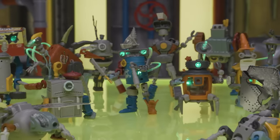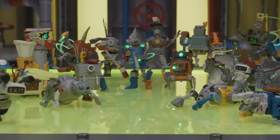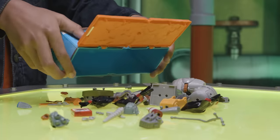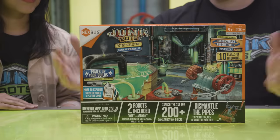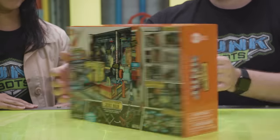The Junkbots Factory Collection brings 16 new characters and 8 redesigned characters, all hidden in Season 2 dumpsters and the new playsets. Like this one, the Sector 44 Research Lab. To get started, we'll follow the instructions on the back.